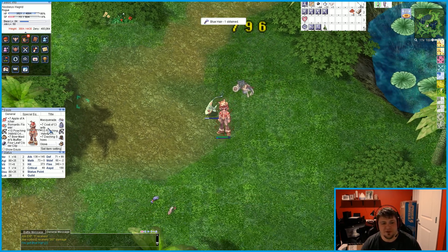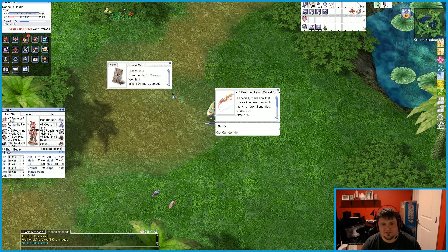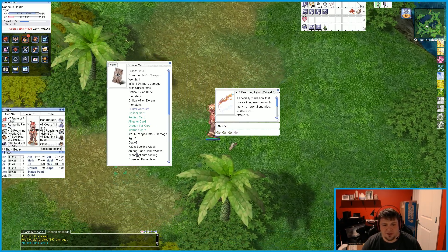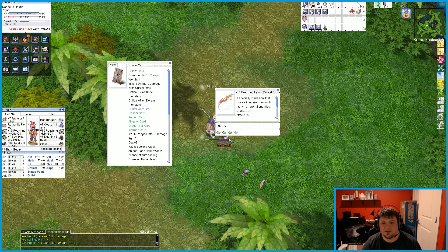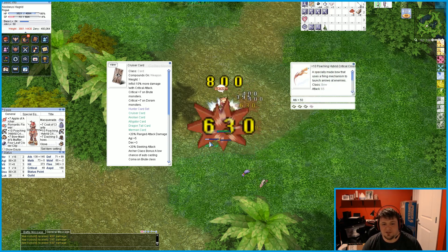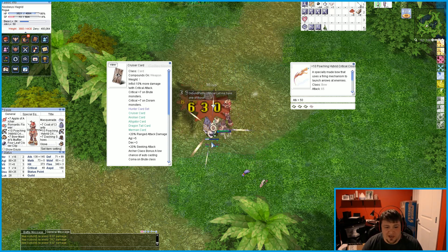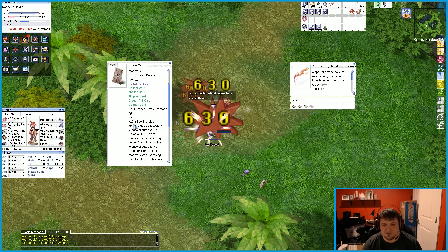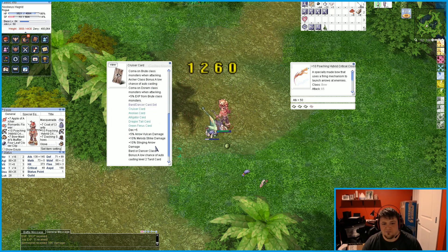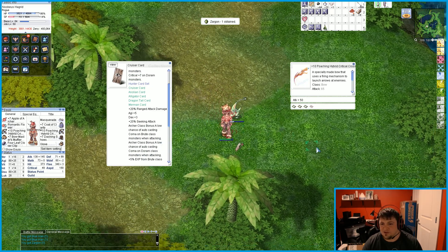If you're not familiar with the hunter card set, there it is. The hunter card set is a Cruiser card, an Alligator, Dragontail, and a Merman. That's going to be plus 20 ranged bonus attack damage, Archer plus 5 DEX, plus 3 DEF, plus 20% ranged attack — archer class bonus. And no bonus chains since I'm not the archer class, but everything else above that I do get. So it's definitely worth it in my opinion.